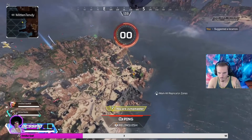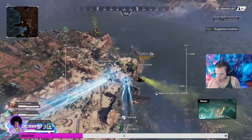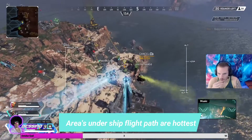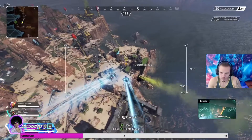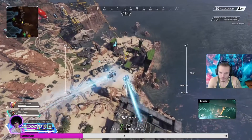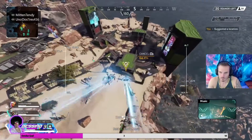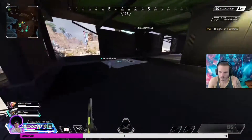Step one is be aggressive. Whether you're going for a 4K, a 20 bomb, or you just have a goal like me where I want 9 kills in this game, you have to drop aggressively. I dropped Gauntlet with my team knowing this is going to be a pretty hefty drop zone with a lot of teams because the flight path goes near it — so there's going to be a lot of people dropping here and it's easy kills right off the bat.